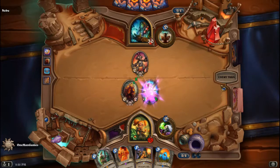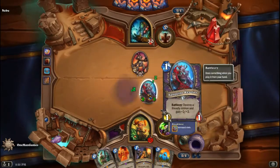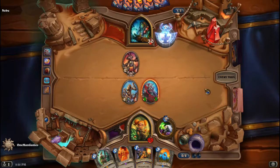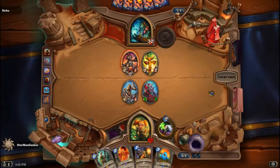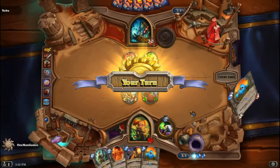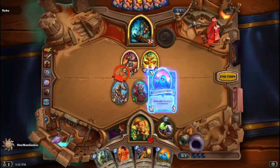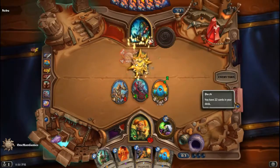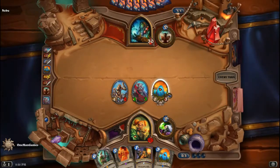Which expansion is this from? Frozen Throne expansion, right. I didn't even know this card really existed until I built this deck — I was looking for ways to destroy your own minions and then I found this very nice minion. One thing I forgot to mention about this deck is that it's gonna be very hard to board clear us, because usually you don't want to board clear into these eggs, right? Because if you board clear the eggs I'm gonna summon a 5-5. So that's another upside of this deck.